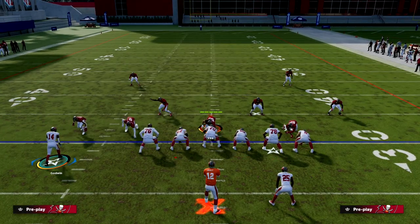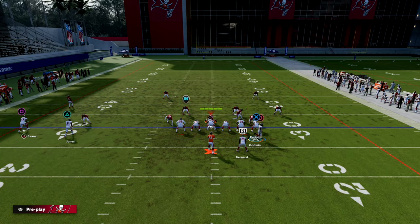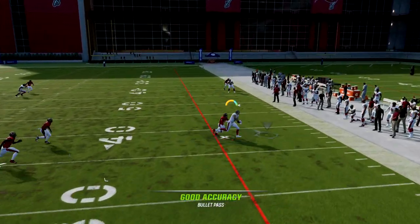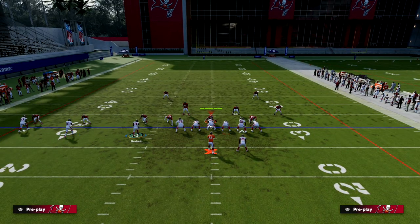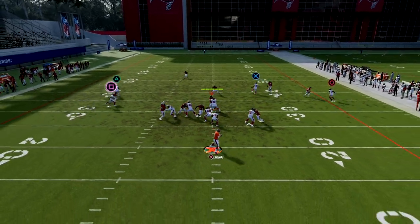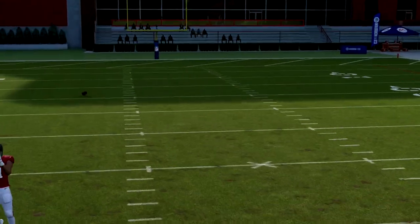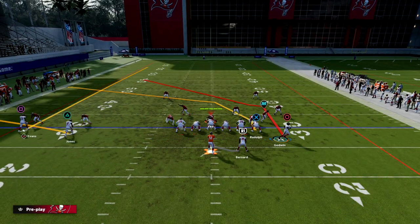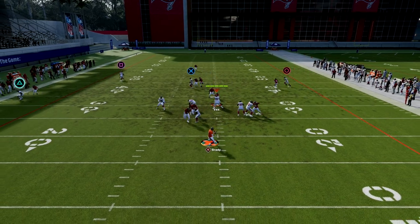Once they adjust to just man coverage with an outside third, there's no zone to pull — so you can change your adjustments. You don't need a deep route anymore. You can attack the corner on the right, use the cross-field route, and create great spacing. Trips is really strong this year — there's so much you can do with it. You can also run an around-route combo, a wide-cross concept, or use the corner as a post.